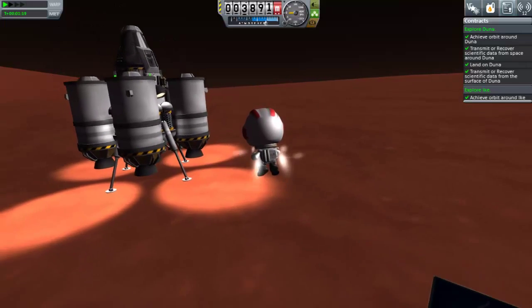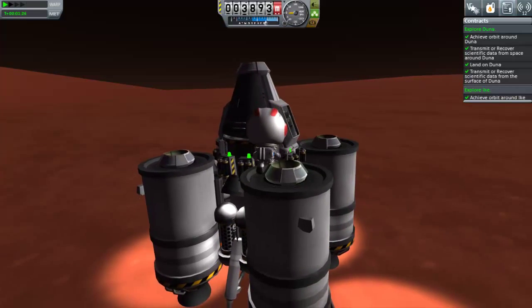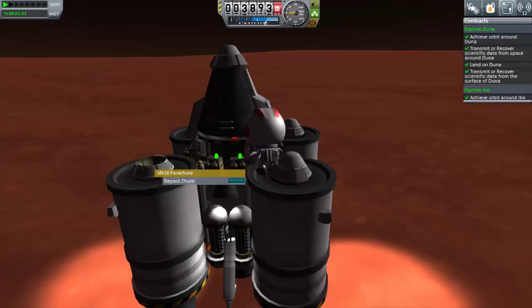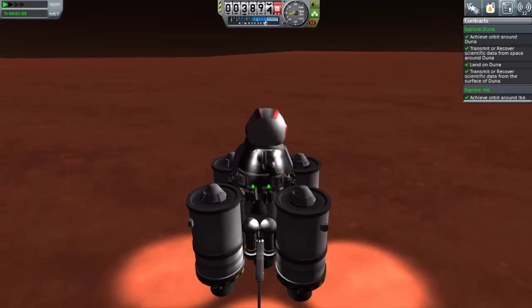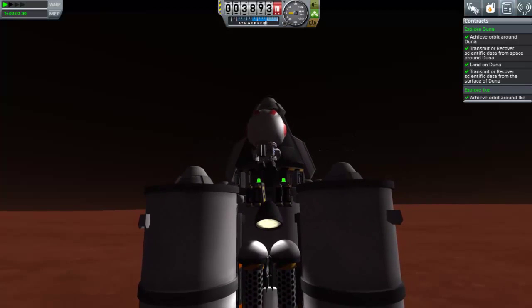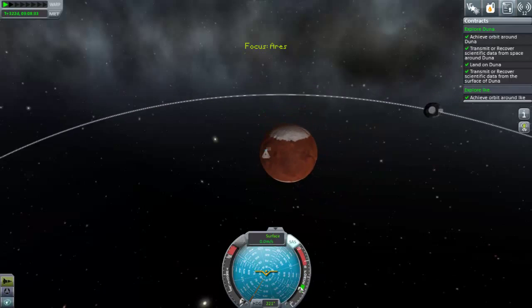Overall, this mission has been a success, but we still have to focus on recovering the vessel. Just before I get in the command pod, I remember to repack my parachutes — you can do this by right-clicking on them, and I only learned about this fairly recently. If I hadn't repacked the parachutes, my landing on Kerbin would have been interesting. In previous designs, before they allowed you to repack, I'd have a specific stage of parachutes just to activate later on.